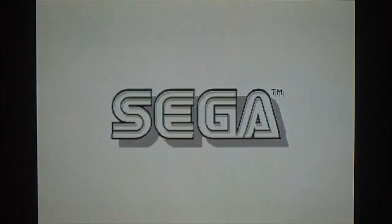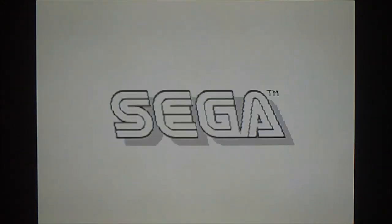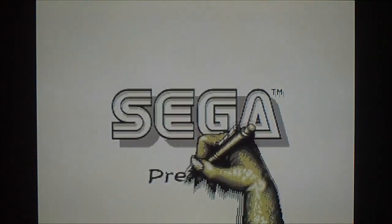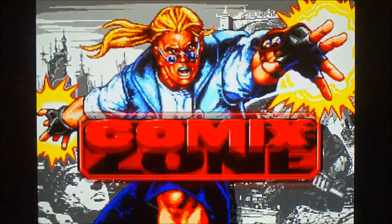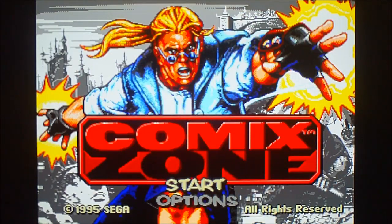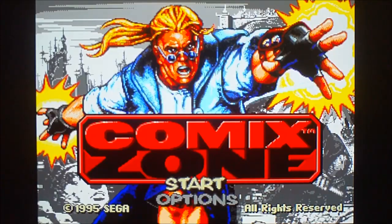Welcome everybody to another episode of my game secrets and tips videos. As you can see, today I'm playing a Sega Genesis game called Comix Zone. I'll show you the codes for infinite health and stage select, and one or two other things. So let's get started.